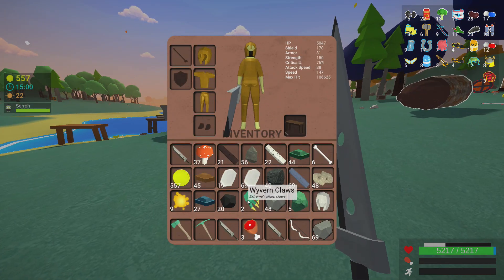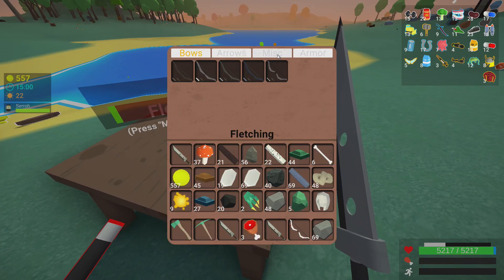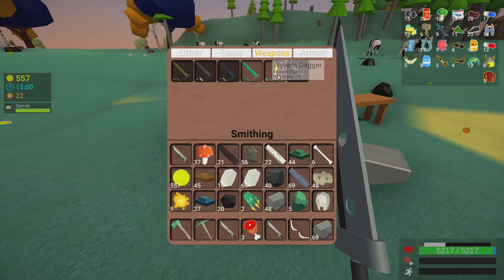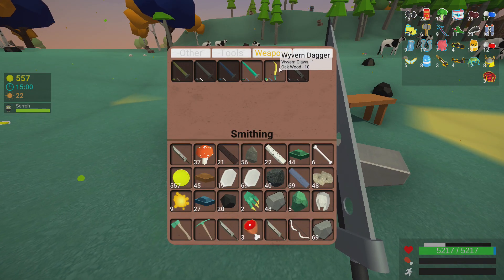Now once you actually get them to drop, what you're going to want to do is head over to the Anvil and a new item will be there. It'll pop up. Now if you don't have the Wyvern Claws in your inventory, you're not going to see this option, so don't freak out if you don't see it.